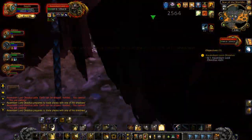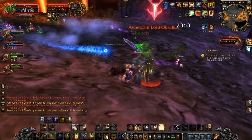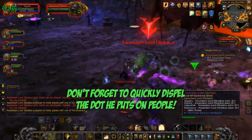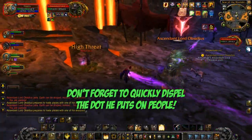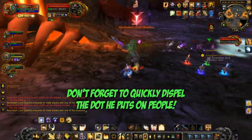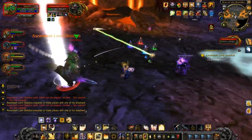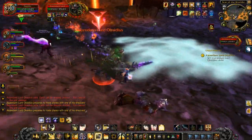They become him — he takes control. I believe there is a DoT that he casts as well that you might want to dispel. Key to this fight is kiting and making sure your healer doesn't heal someone if they've got a lot of stacks of the mortal strike debuff and just waste their mana.